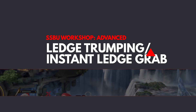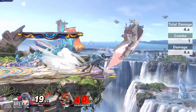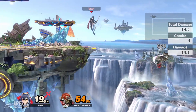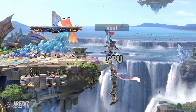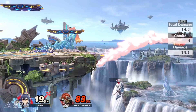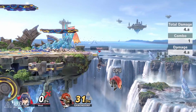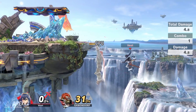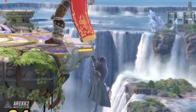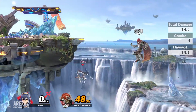Next up is ledge trumping. If your opponent is holding onto the ledge you can force them off of it by grabbing the ledge yourself. This is known as ledge trumping and it can be an extremely useful edge guarding tool. If you grab the ledge directly after your opponent does, you are able to perform a punish as they are locked in the ledge trump animation. If you leave it too late to grab the ledge your opponent will be able to escape this punish. If your opponent doesn't take damage after you ledge trump them and they haven't yet landed back on stage when they re-grab the ledge, they won't have their invincibility, leaving them open to attack. However, if they do take damage they will regain their invincibility upon re-grabbing the ledge.